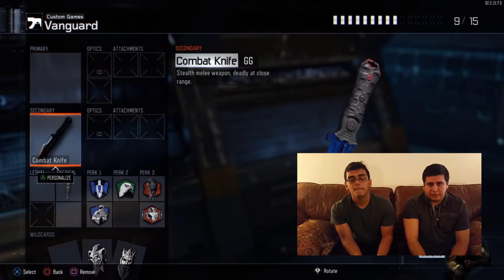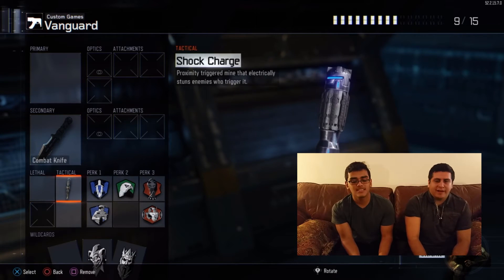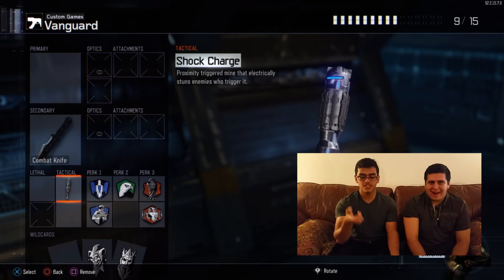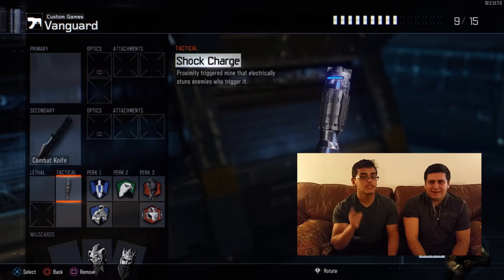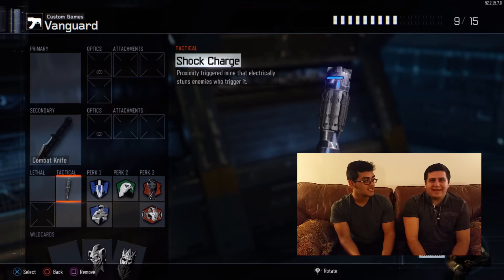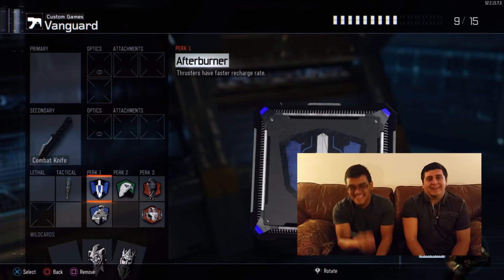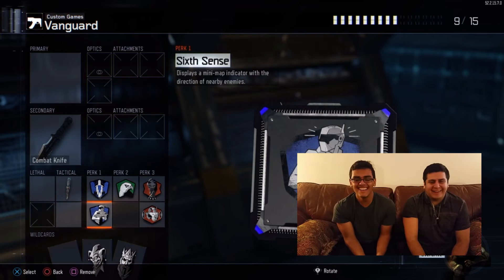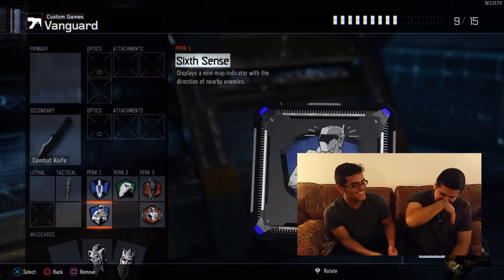Vanguard is also the CDP class — the hiders. They only have knives, no lethals. For tactical they use shock charges, which will save your life. It really helps when you want to juke Michael Myers out: you jump into the air and throw your shock charge down. Be very careful because you can shock yourself — do not throw it at your feet no matter what anyone tells you.